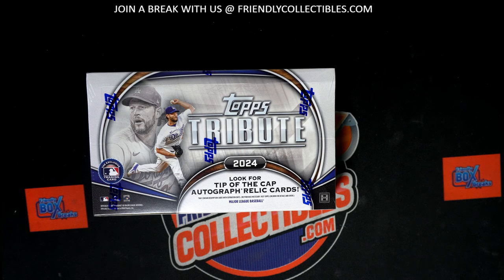Tribute Baseball 102, and as soon as we're done this break I will list the next Tribute Baseball. So we had: Joe S, you won Filler A; Steven K, you won Filler B; Earl, you won Filler C; Matt, you won Filler D; and Valerie won Filler E. So we've got our break spots ready to roll.